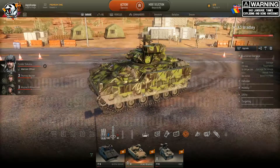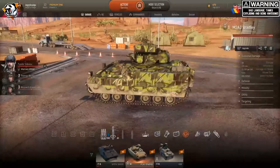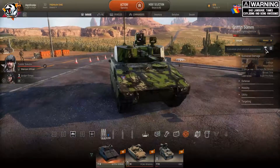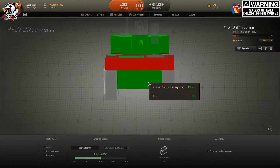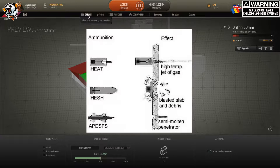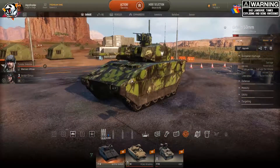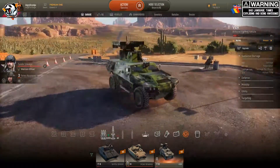If I compare the Bradley and VBR to the Griffin, I would say the Bradley is much tougher — it can take hits and get some ricochets. The Griffin doesn't do that as reliably. The upper plate is 256mm, the lower plate is 105mm, and the turret is similar to the lower plate. The sides are much weaker. Mobility-wise, it's comparable to the Bradley but not as fast as the VBR, which is basically a Humvee with rocket launchers and a machine gun.